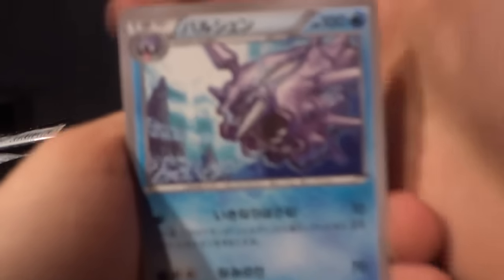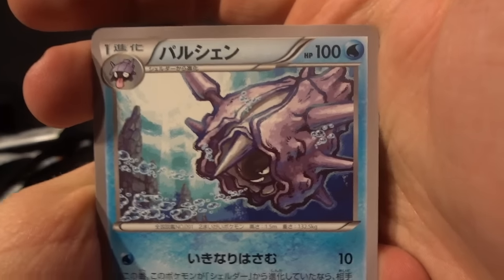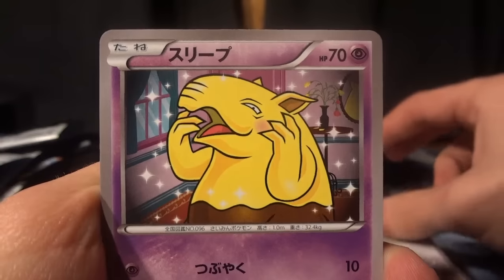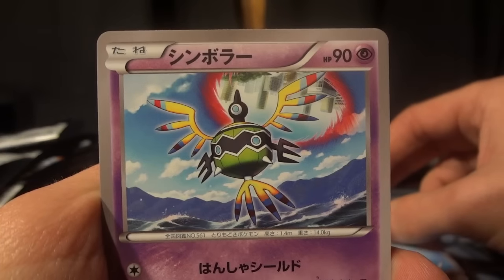Hopefully this battery lasts — it said I had three bars and now it says one, which is a little weird. There's a Cloyster — loving the Cloysters in this set, definitely deserved an EX as well. There's a Rattata, a Drowzee, a Shellder, and a Sigilyph — a weird looking Pokemon, kind of interesting that it's in the set.